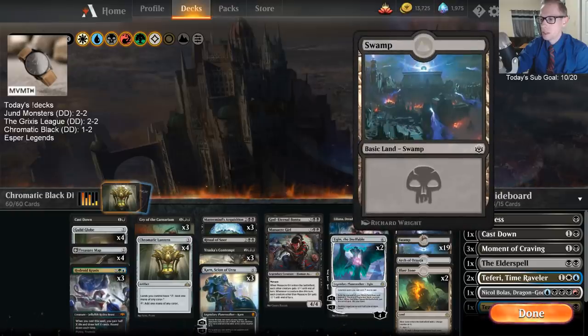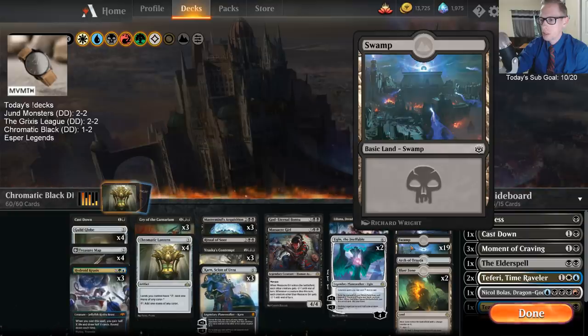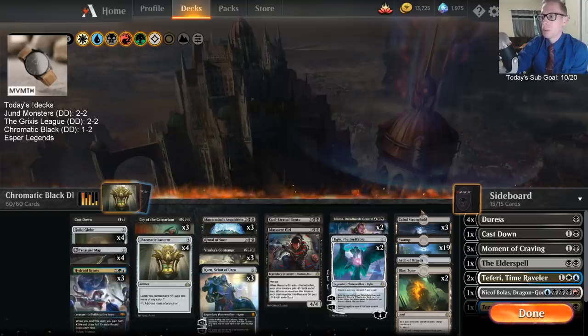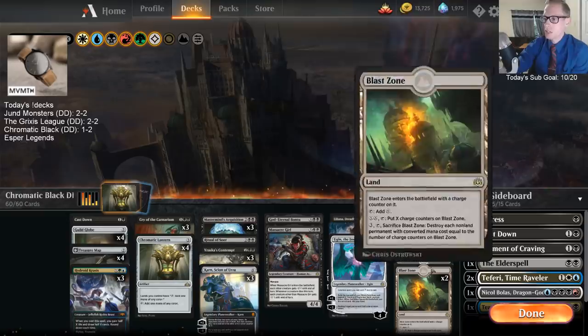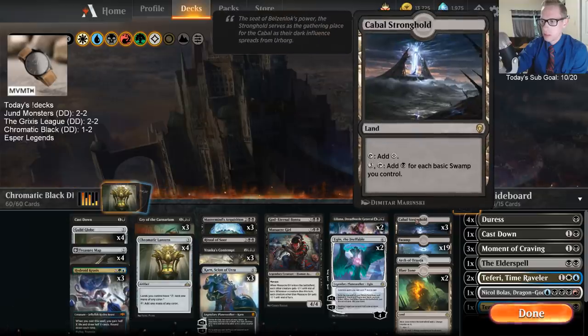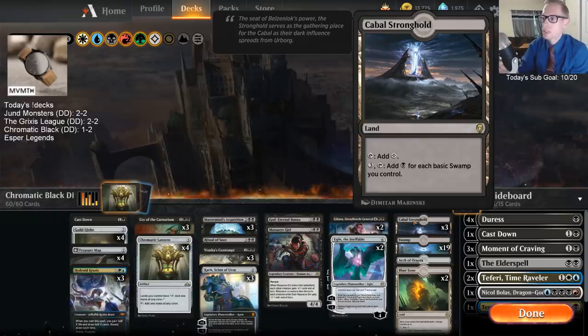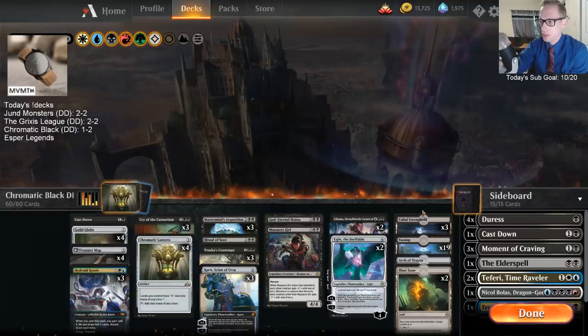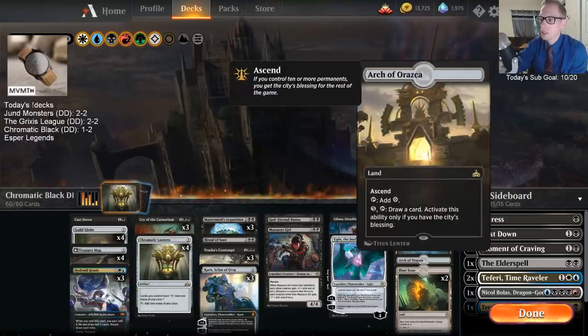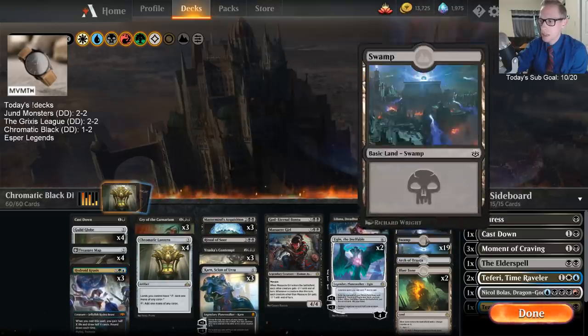You need that black mana. I kind of don't really like just 19 Swamps - I think this should be like 20 or 21 Swamps, at least 20. I was certainly worried multiple times about drawing the extra colorless land. Stronghold doesn't do anything until you have 5 - it starts adding mana once you have 5 basic Swamps. I think I would be more comfortable with 2 Stronghold and 20 Swamps. I think you want 20 black sources.